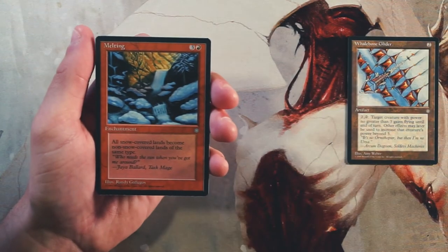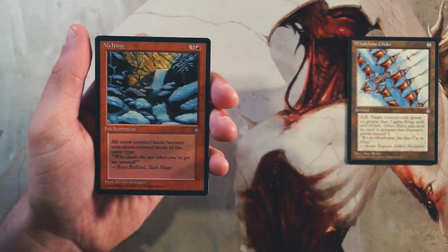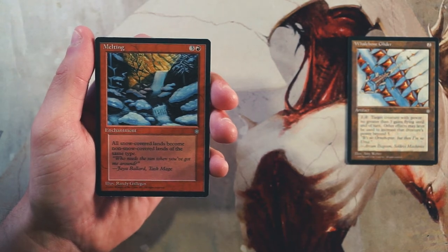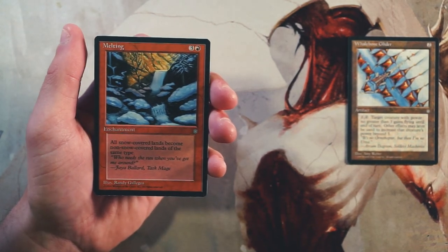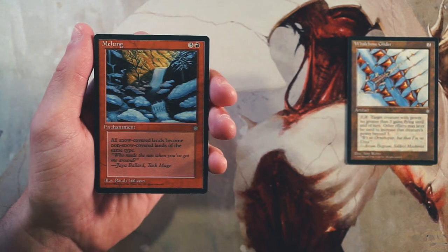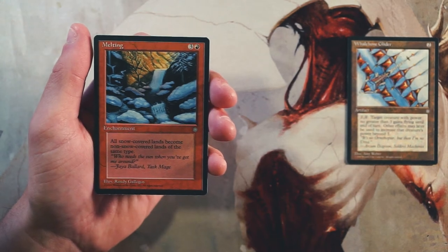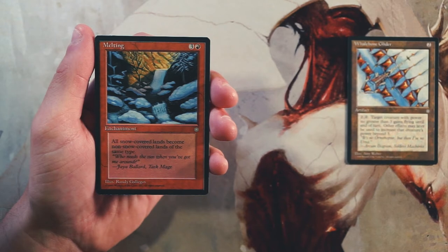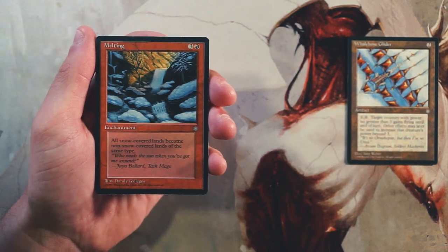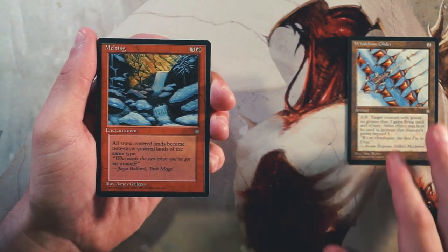Melting is an enchantment for three and a red — all snow-covered lands become non-snow-covered lands of the same type. If you didn't play during this time, there were snow-covered lands in this set, specific to Ice Age, and I believe they brought it back for Cold Snap. Snow-covered lands had specific abilities and some cards needed them to function, so cards like this are hate cards against those. However, it's a little too specific for limited and just doesn't seem all that exciting to me.